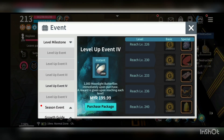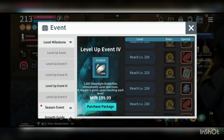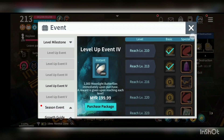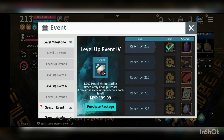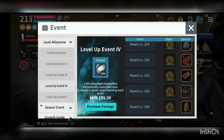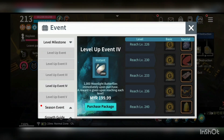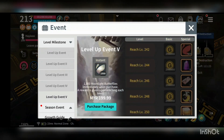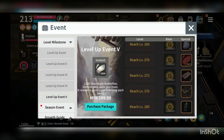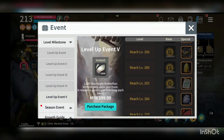My advice is: if you're playing long term, go for the level-up event and collect rewards as you level up. Alternatively, level up to 240 and buy the package to get everything in one go. Do not spend on level 5 first — it's still a long way off, so it's better to wait until you reach that level before purchasing.